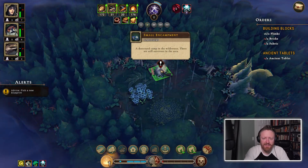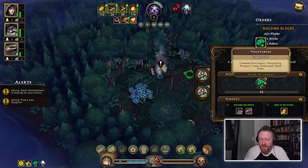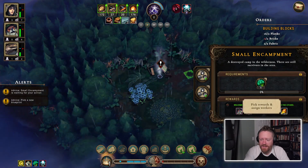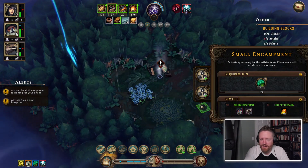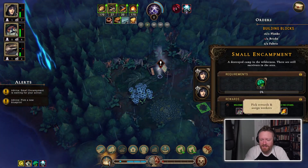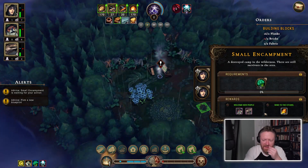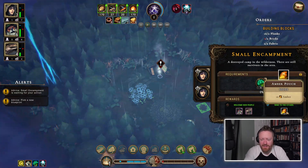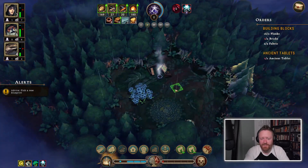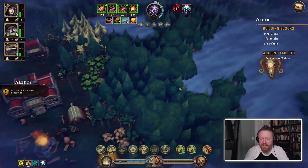A glade event — it's a destroyed camp in the wilderness. If we have five vegetables, we can get some new people from here. Let's assign a worker and choose a reward. We either get new people, or we get some amber to send to the citadel. Let's send amber to the citadel because I don't know what that is, and it makes me curious.